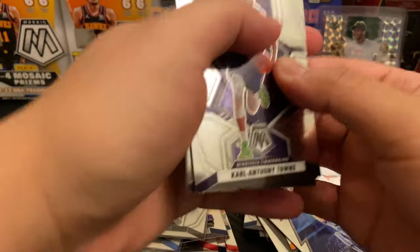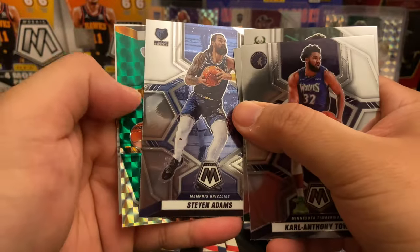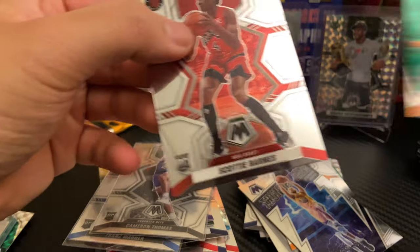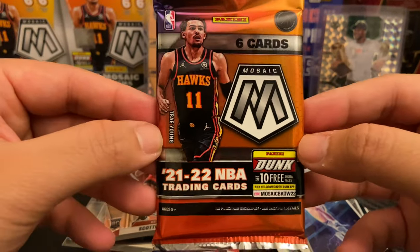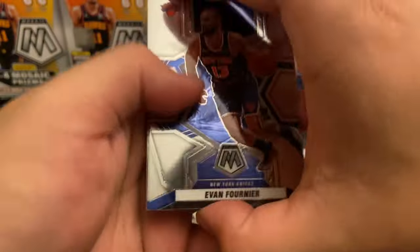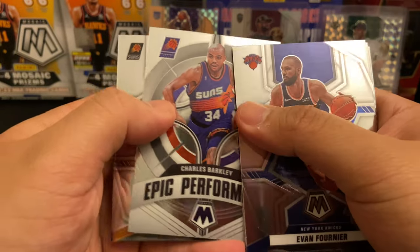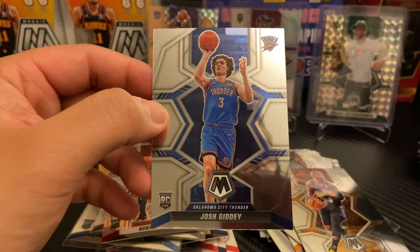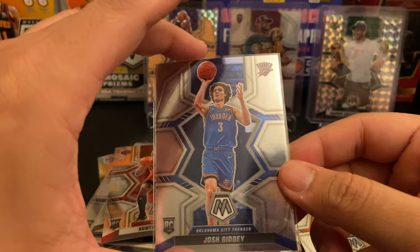These packs open very easily. KAT, big pair, Grayson Allen, Steven Adams, Bradley Beal on the green Mosaic, and a Scotty Barnes NBA Debut base. Last pack — magic, bless us, let's see how this ends. Evan Fournier, Harrison Barnes, Tyrese Maxi, Epic Performers Charles Barkley, CP3 All-NBA, and our final card is a Josh Giddy base — we'll take that as well. Mr. Giddy has been balling and I do PC him — Mr. Troy Bolton!